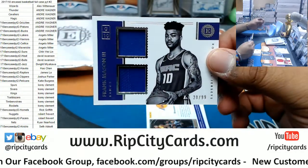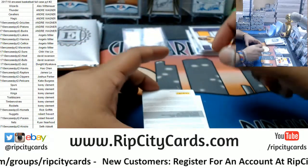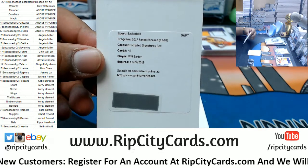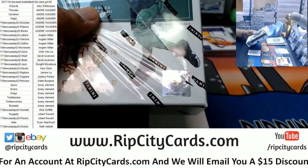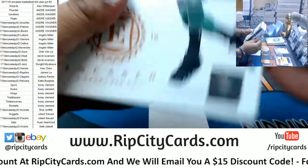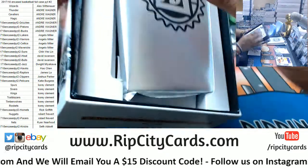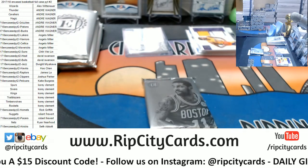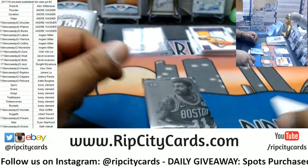Frank Mason dual relic to 99 Kings. Brandon Ingram two-color patch to 99 Lakers — got a redemption for that. Will Barton scripted signature red — I want to say he's a Nugget, but I'll use the checklist to confirm. Barton is indeed a Nugget.